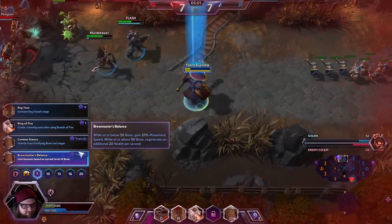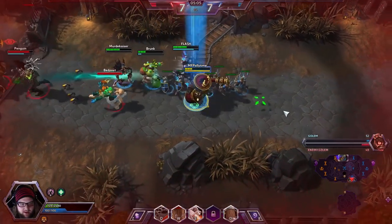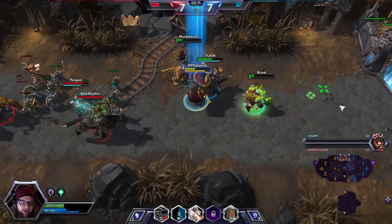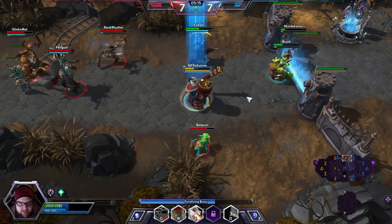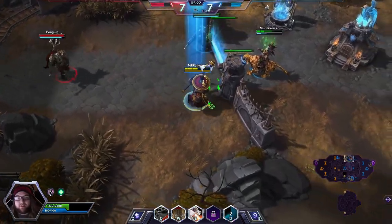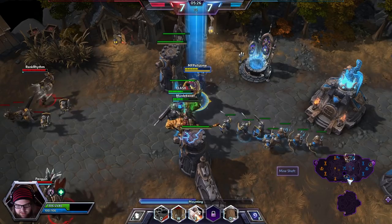At level 7, we are going for Brewmaster's Balance. This means that when we are at high brew like we are right now, our health regeneration is going to be increased, as you can already see is happening. We are flying up in health right now. Amplified Healing does help this heal for more. And then if we get low on brew, which trust me is very easy to do, it will increase our movement speed, so it allows us to have a little bit more mobility as well.